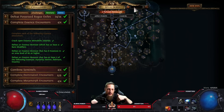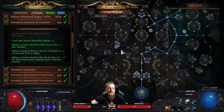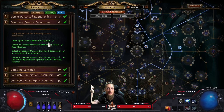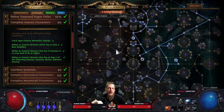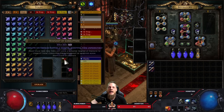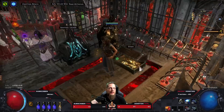For essences, I just scaled into all the essence modifiers in the atlas tree. For 'Crack Open a Monolith with at Least 4 Rare Modifiers,' that's easy with Valley of Darkness. For 'Defeated Essence Monster with 8 modifiers,' you use a Remnant of Corruption with atlas nodes that can find seven essence monsters and add a mod. For the challenge needing two of Hysteria, Horror, Delirium, or Insanity - a friend had it in his map and invited me.